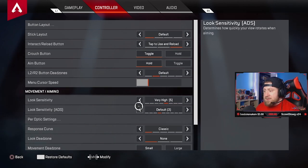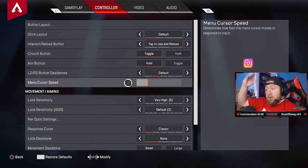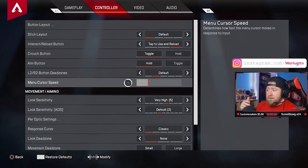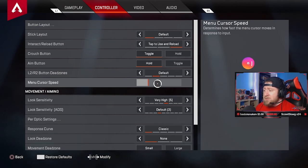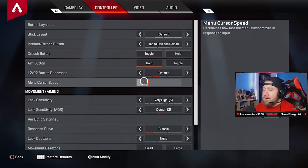Menu cursor speed is solely based on you — it's like sensitivity. If going through a box feels too slow or too fast, adjust it. The higher the setting, the faster you move through the box. In the heat of battle you're mostly armor swapping, so you want to slide through quickly. This is something you'll have to play with in-game since you can't test it in the training round. Just play a low-stakes game to find your sweet spot.